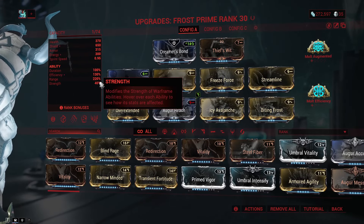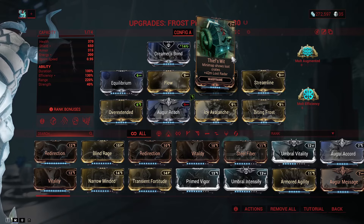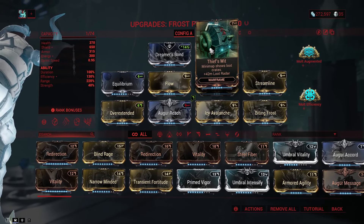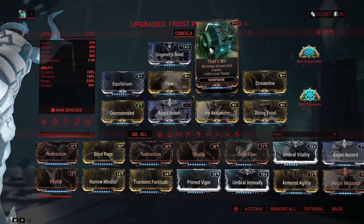You'll notice I didn't put too much into strength. I have Thieves' Wit even though it's not really required to see loot on the ground — I just wanted to put something there. I put Dreamer's Bond in just for energy and health regen.